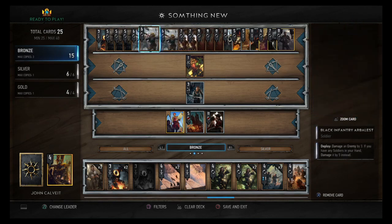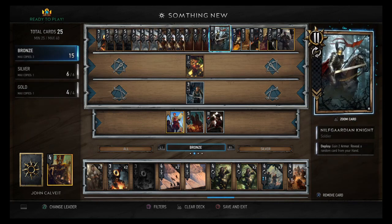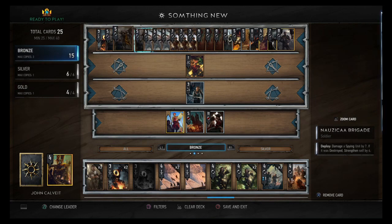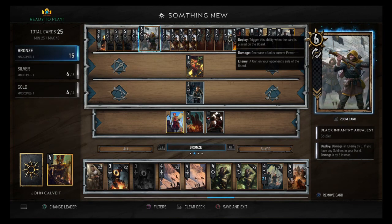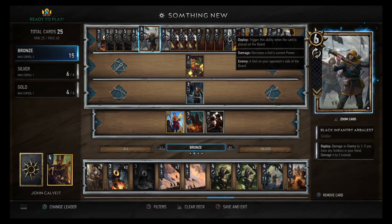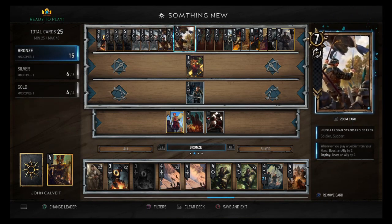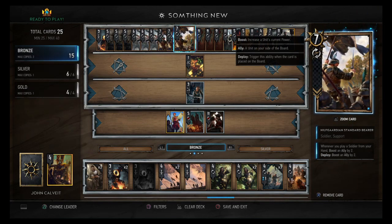He's also a Soldier so he fits well and goes great with Infiltrator. Then we have three Black Infiltrate Arbalists: deploy, damage your enemy by three; if you have any Soldiers in your hand, damage by five instead. This whole deck is Soldiers, so you should definitely have one in hand to make him an 11-power bronze, which is what you want to expect out of a bronze right now.